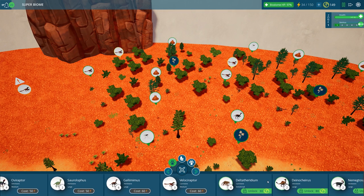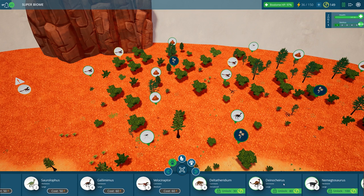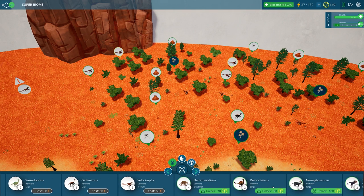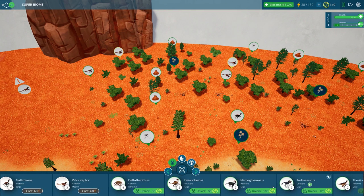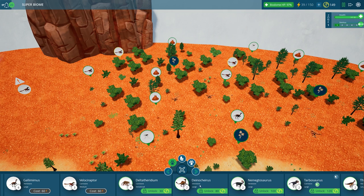We've got an extra small carnivore, and an omnivore — a large omnivore — which might be good. Also a large herbivore. The Dinosherus? Let's go ahead and just unlock it. I want to unlock it.